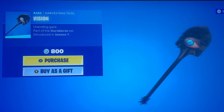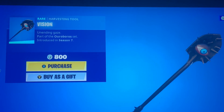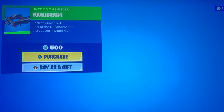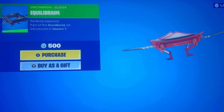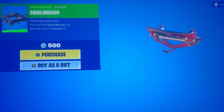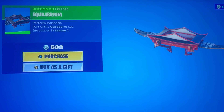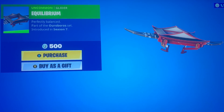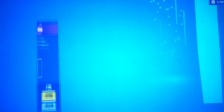We have the Vision pickaxe — one of the many pickaxes that have eyes on it, this is very cool. The Equilibrium is a cheap glider but you can see straight through it, so I think it just adds to the texture a little bit more. It looks like a rooftop and some kind of Chinatown.